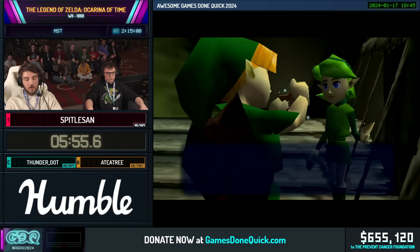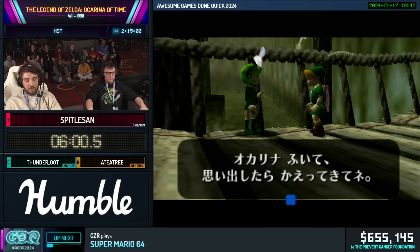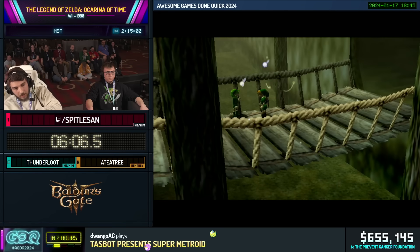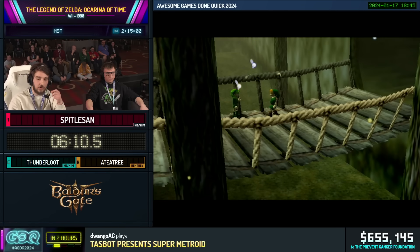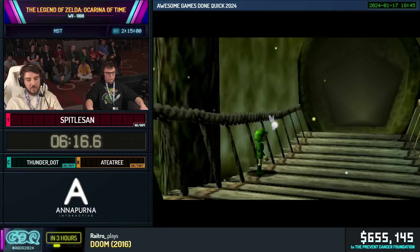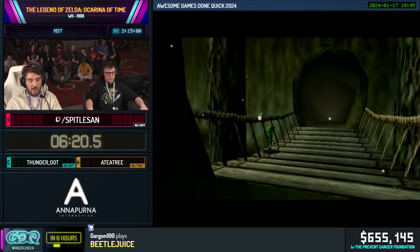A trick we would usually do is in the Bottom of the Well — we do a trick called an Ocarina Dive, where you dive down and navigate to unload it. Then we go to Bomb Chu because we need Bomb Chu for a lot of tricks. In the first room, what we can also do is called a Corpse Push — we use the body of a Skulltula to push us out of bounds to get to the Bomb Chu very fast. But it's a very hard trick and makes a bunch of stuff in the child section much harder, so we won't see that today.